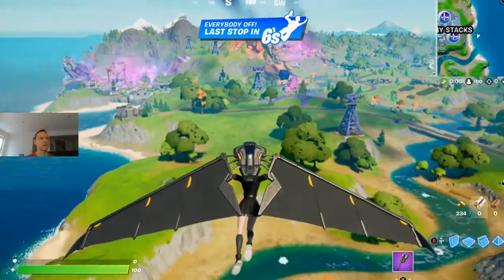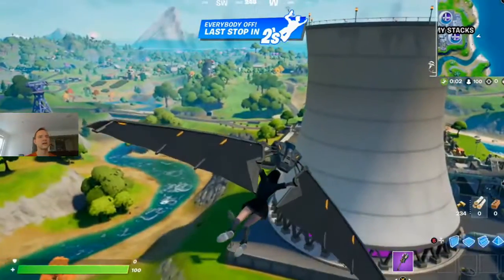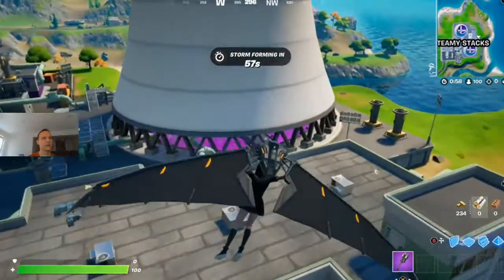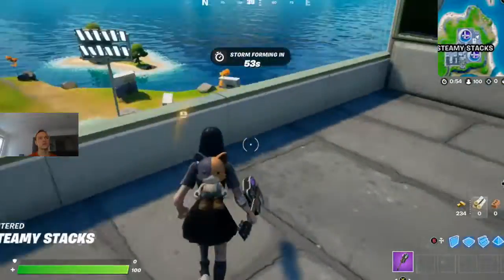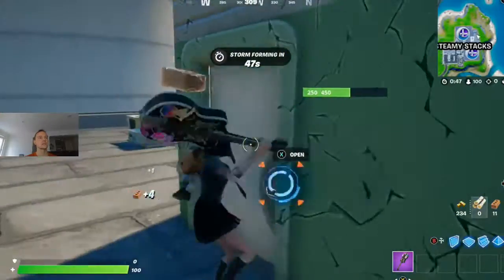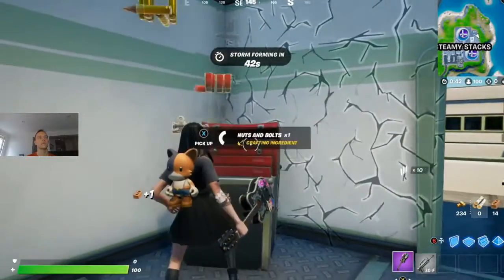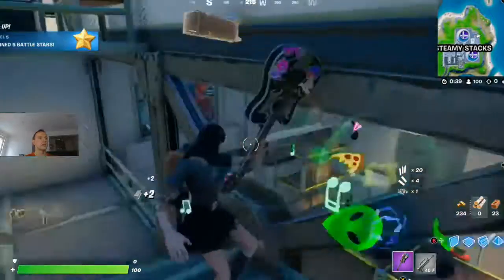Oh, it's Dirty Docks — it's like Dirty Docks. It's been crashed into by a hand. Alright, so we'll go down here, pick up a weapon or two. Head across to the old Dirty Docks — I don't know what it's called now. Crash zone, maybe. Steamy Stacks — this area. There we go, leveled up.